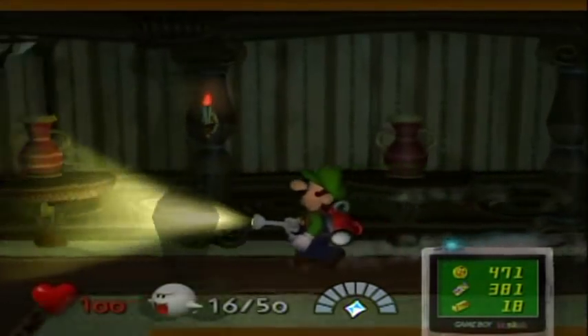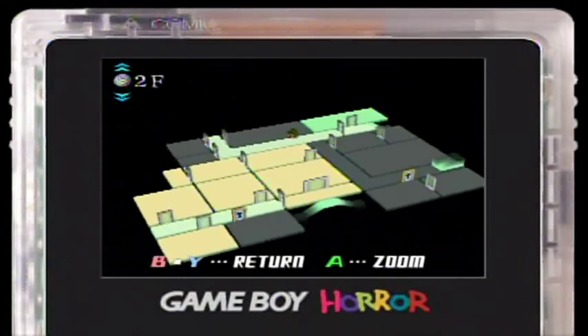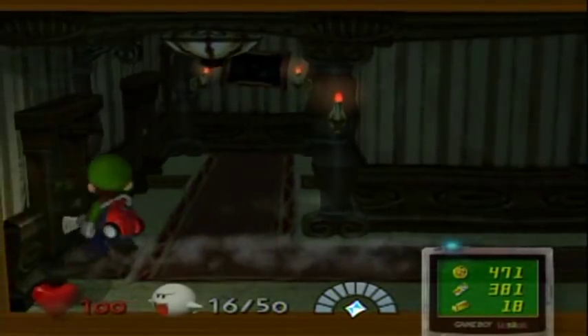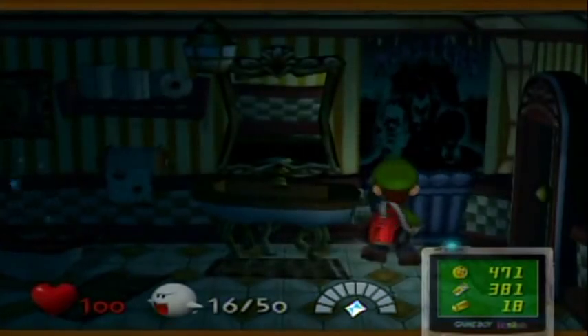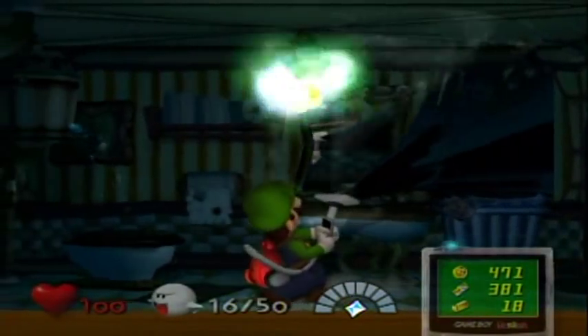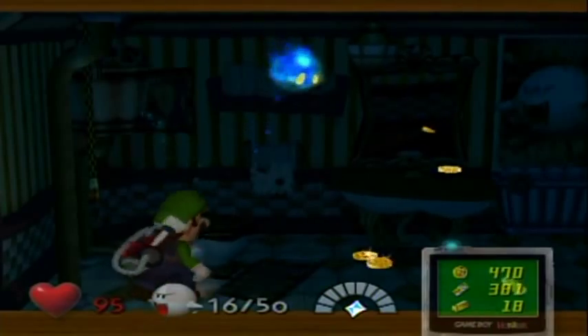Going down this hallway — yes, that door is open. I might as well get the ghost I can beat with this ice element first, which is in this room right here — or wait, maybe it's in the other room. You can try pulling off this poster from the wall, but it's one of those fake blue posters and you're going to take damage from doing so.